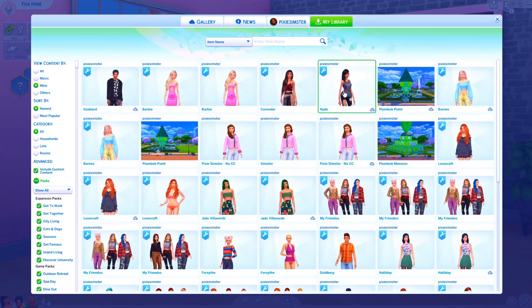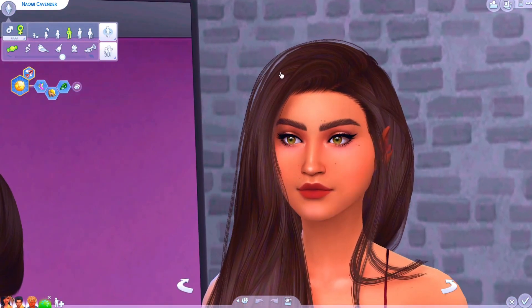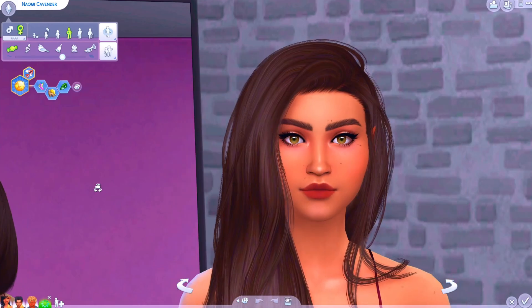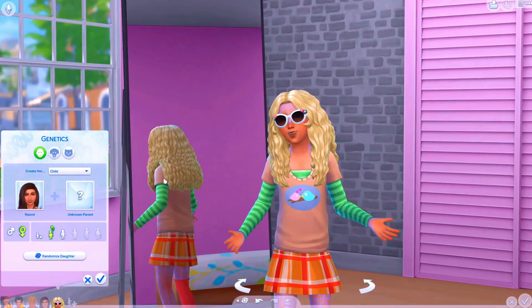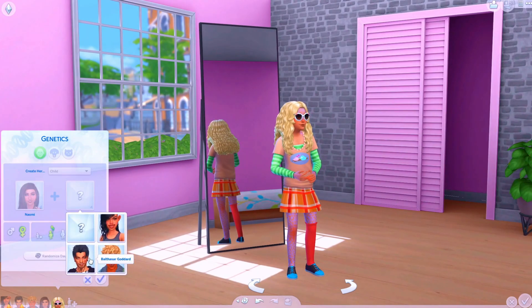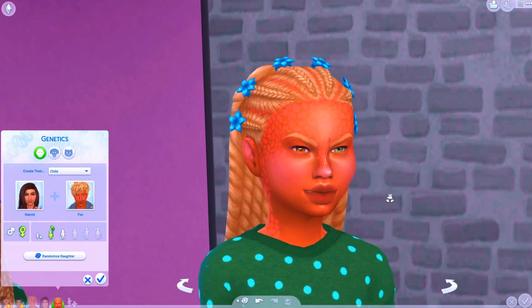Let's breed him with this girl. She is also a sim I made for that challenge — she was my model sim. Her name is Naomi Kavender and I think she's really, very beautiful. Let's see what we get with these two. What are these random skin details? It's giving them all the skin details. You're meant to breed with Fox Hide. I guess you should have had your dad's last name, but we'll keep Hide because that's kind of perfect for how these children look.